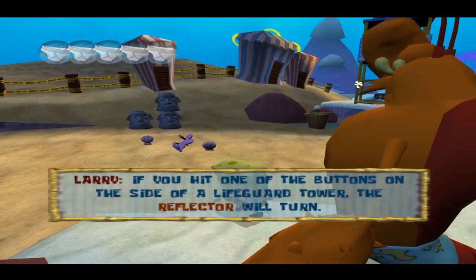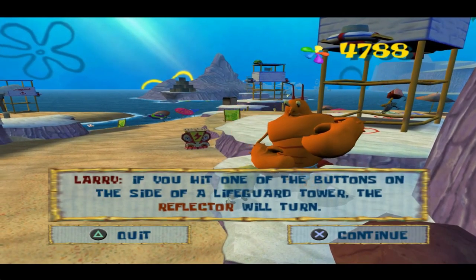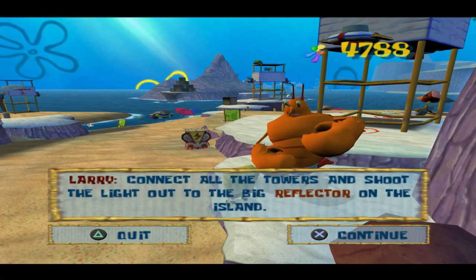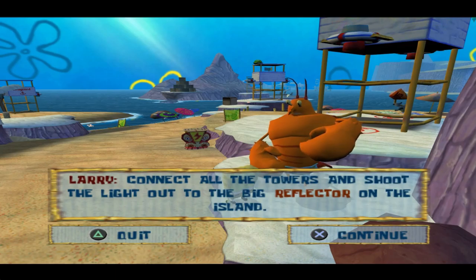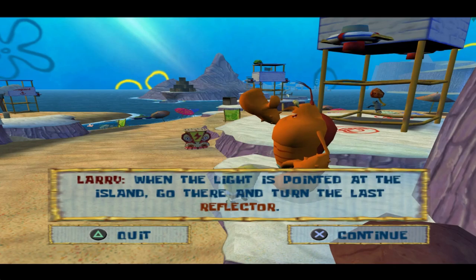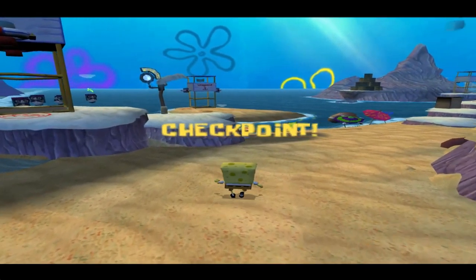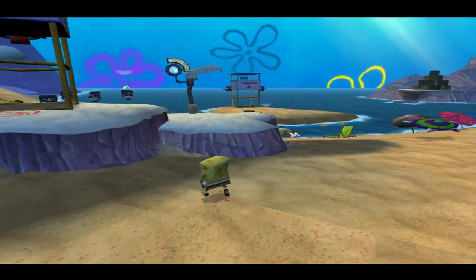We can go down here and talk to Larry. If you hit one of the buttons on the side of a lifeguard tower, the reflector will turn. Connect all the towers and shoot the light out to the big reflector on the island. When the light is pointed at the island, go there and turn the last reflector. Yeah, we won't be doing that. I have a better way of destroying the robot out there on the island as you'll see later, once we get 40 statues.